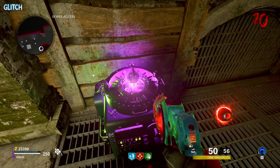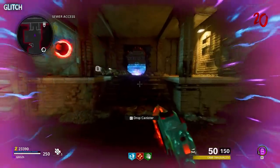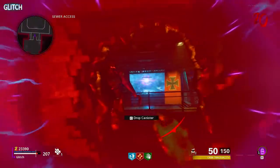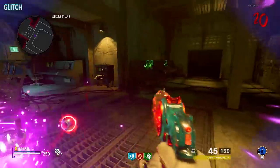From there, you must take back the canister, then walk it all the way down to the lab again. You won't be able to sprint during this, but you will be able to mantle which makes things a little easier. After placing the canister back into the conversion unit, you'll then need to repeat everything you just did for the remaining two canisters.